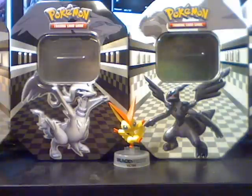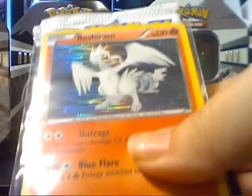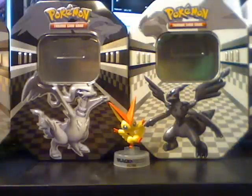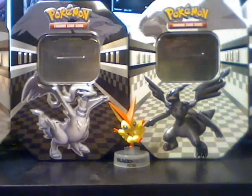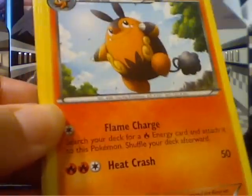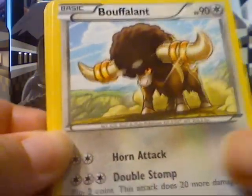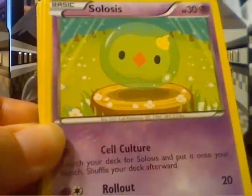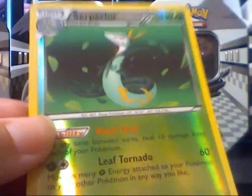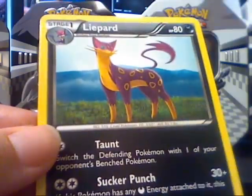I'm going to open a Reshiram tin. So this is the promo, and like I said, there's two of these for trade. But again, please don't ask about trading until I post my trade video. Starting off with a Zoroark pack. We've got a Plus Power. Pignite. Buffalant. Joltik. Swadloon. Lubet. Timber. Oshawott. A Reverse Serperior, which has the ability. And a Liepard — I don't think we have that in regular yet.